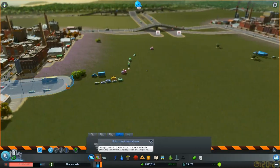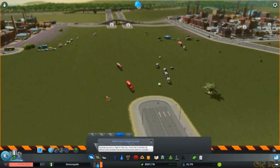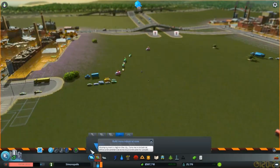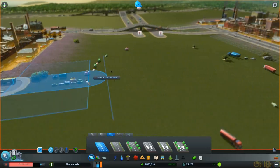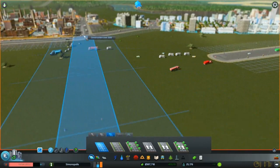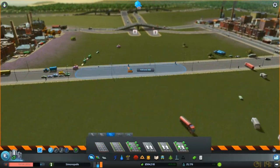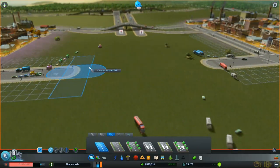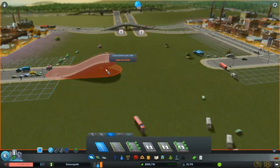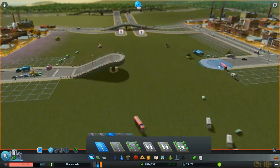Basically we want a junction between a six-lane road going across here and a highway going across this way. Let me try 16 road. That goes across there, but that's in the middle — bridges up. Page up. Alright, so how tight can we make this? I guess we make it like that. And then on this side it bridges up.